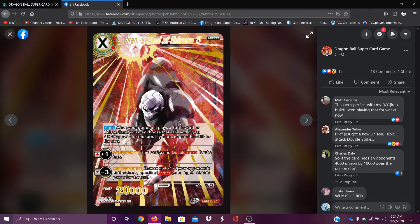Jiren, Legends of Universe 11 — when your opponent plays a battle card or unison card, you may choose that card and it gets reduced. Your opponent cannot play any small cards because they will just get removed, but it's just once. Plus one activate main — this card gains double strike for the turn. Minus three — choose up to one of your opponent's battle cards ignoring barrier and it gets minus 25k. This guy just tries to kill things on the field — not crazy, but it'll be decent.